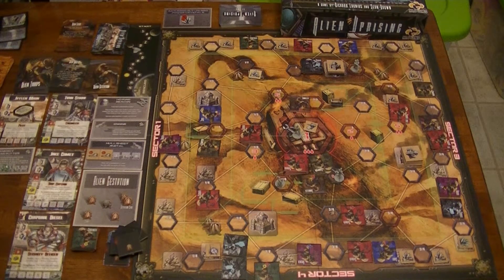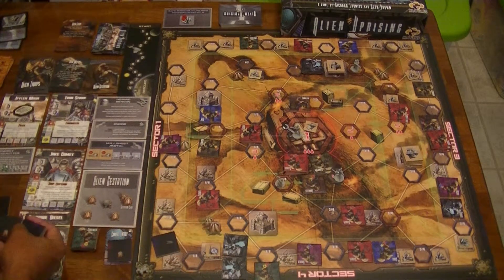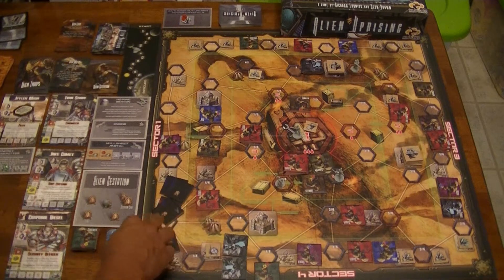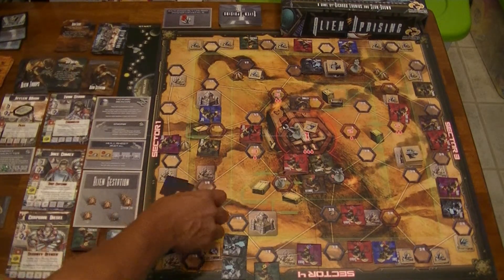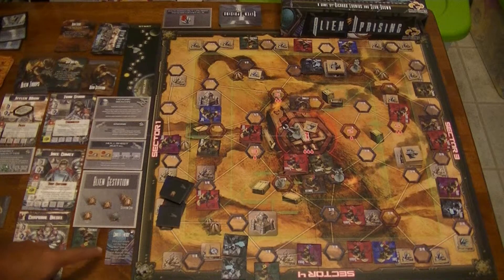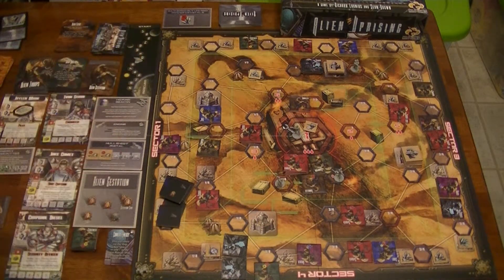That was the alien actions, so now we have the planet phase and need to resolve all our events. Counting through - five times moving. There was one gestation, so I'll grab my card. Then two ships moving, and with my convert energy it moves one more space for a total of three. So we're nine spaces away from rescue, but I don't think we're going to be rescued.